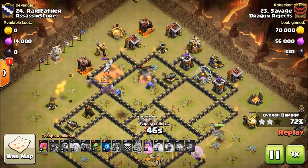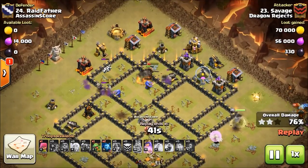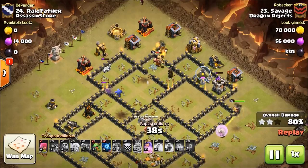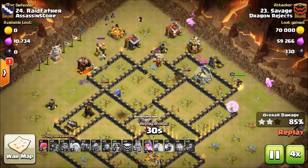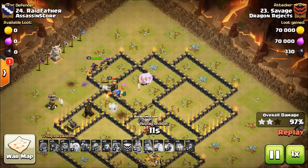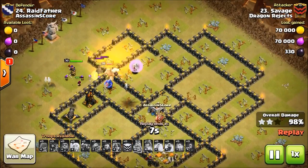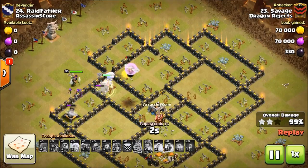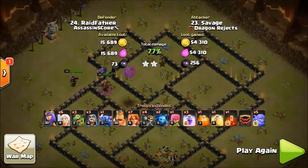I know you guys are saying, 'Dragoon, there's more defenses left' — yeah, there is, guys, but ultimately they will not survive. The Queen Walk is coming up too, and she is just going to take care of the rest. That Pekka's still up. Just look at all that — there is a ton of DPS, a ton of kill squad left here. The Valks are all burned out, but pretty much everything else is still going. Great job, Savage. Excellent attack.